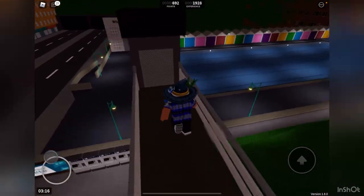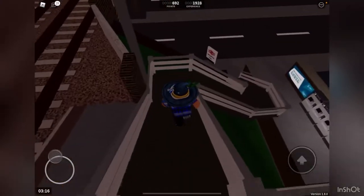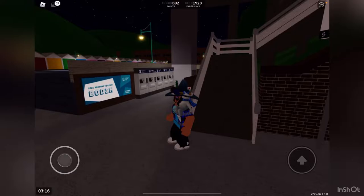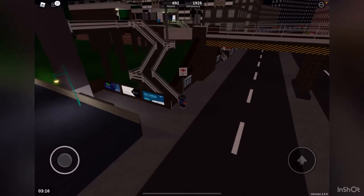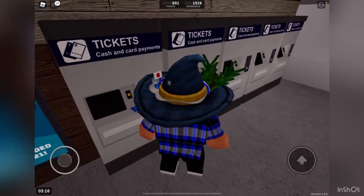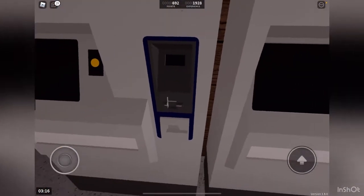There's a lift over here that doesn't work. Let's go down this nice little staircase. One more thing they added to all the stations is this new ticket machine — very nice, you can press your options and get your tickets.